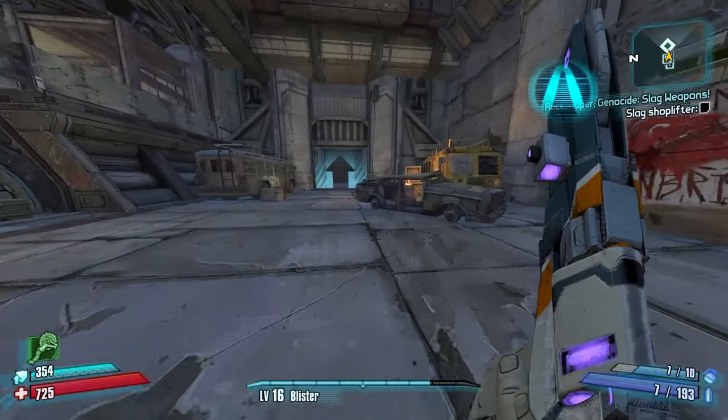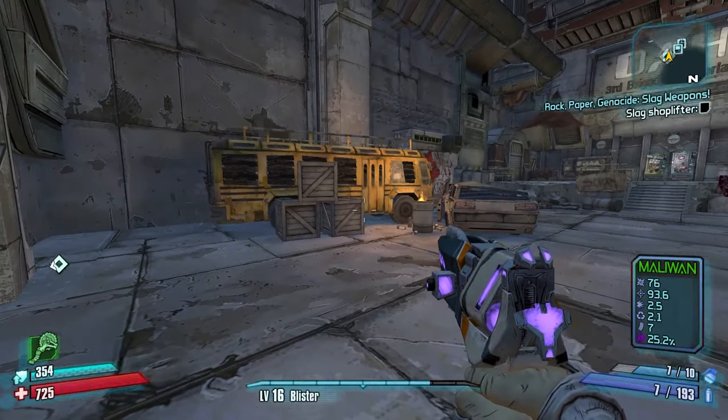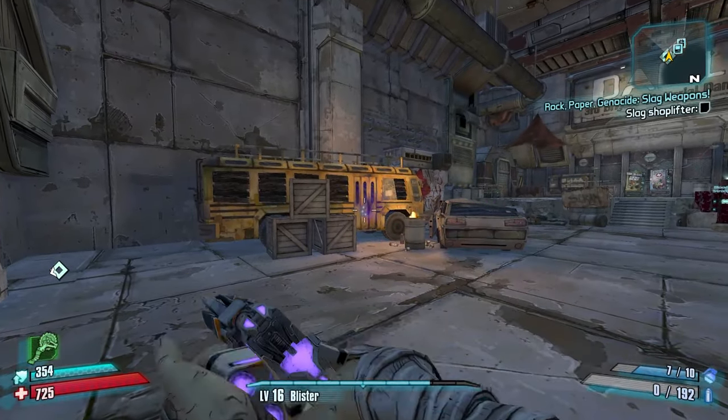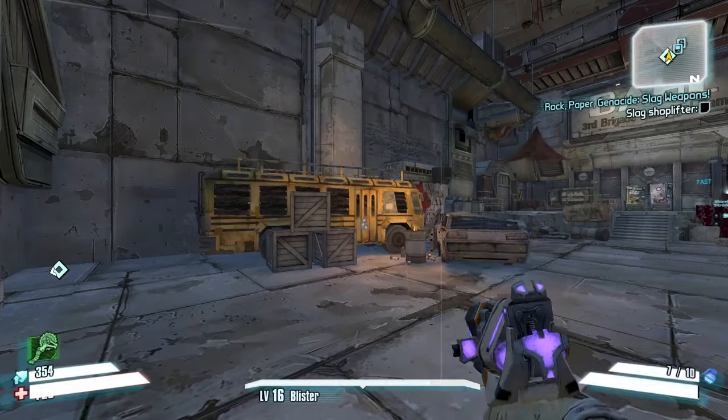Now this pistol is not really that great for Slag — the Slag chance is very, very low. But it's literally the only early Slag you can really get for the game. We don't have access to the Grog Nozzle, the Slagga, or any good Slagging weapon yet. You could go to the Wattle Gobbler DLC and get the Slag pistol out of the oven, but it's not really worth it because it's still a pistol. Cool thing here before we do this farm — check it out: 200 ammo. We're going to shoot a few, now we're down to 192. Save-quit and check this out — jump back in the game and if I look at my ammo now: 200.